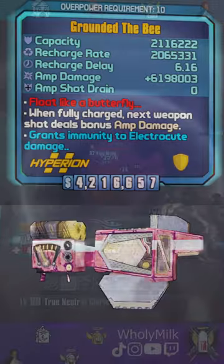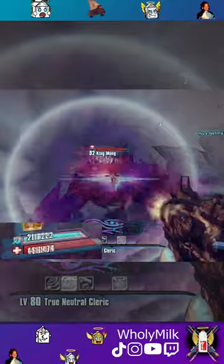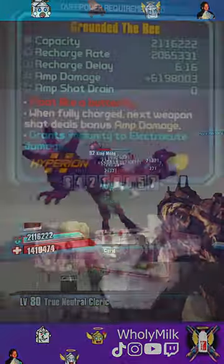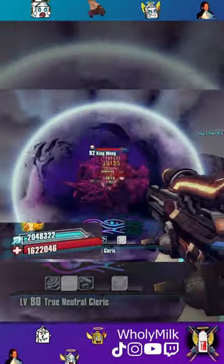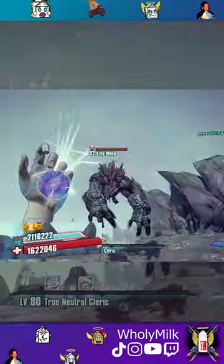Due to an old patch, the amplified damage is divided by the pellet count of a weapon before being applied to said pellets. Using weapons that do not have their additional projectiles displayed will completely ignore this rule and deal substantially more damage instead.